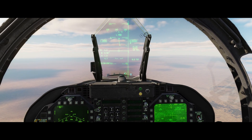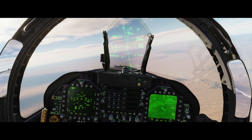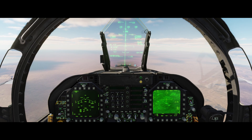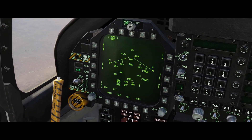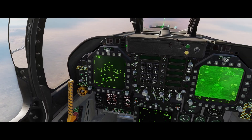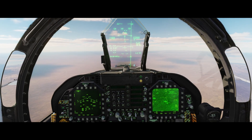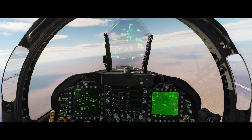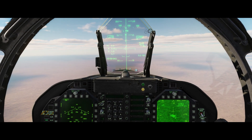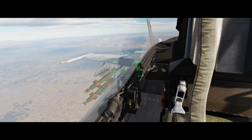Now it says FLIR auto - 52 seconds to release, 8.1 miles away. I'm going to turn off the autopilot and line up the ASL. We've got about 42 seconds until drop. In auto mode with e-fuse instant, laser code 1667 on the bomb and 1667 for the LTDR. We did the TDC depress and we are designated. In the HUD it says L-arm for the laser. Holding the weapon release button - there it goes. One away.